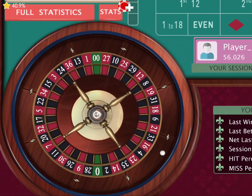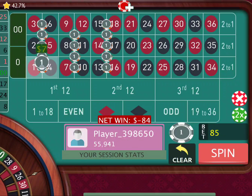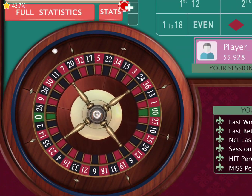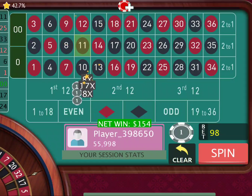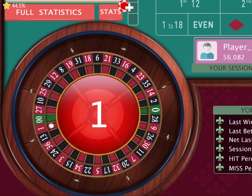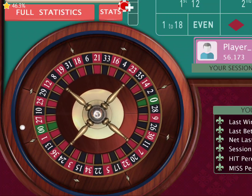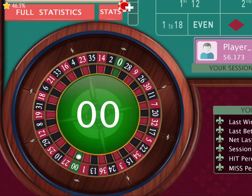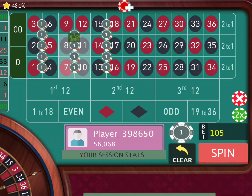We spin again — there's 25, no problem. We simply ladder up. There's 11, giving us a return of $154. We spin again — there's 1 for a return of $91, we're up $271. I'm going to spin it one more time — there's zero, so we simply ladder up again just like this. There's 16 for a return of $104. Spin again — there's 15 for a return of another $104.